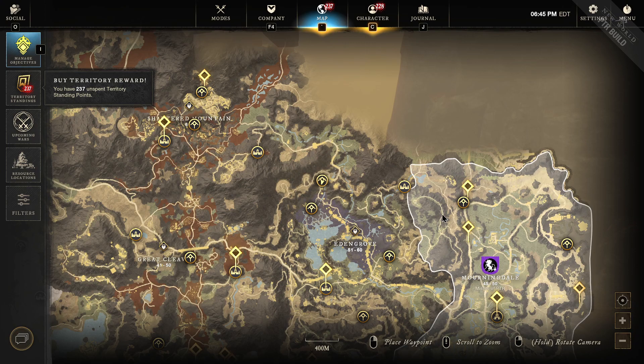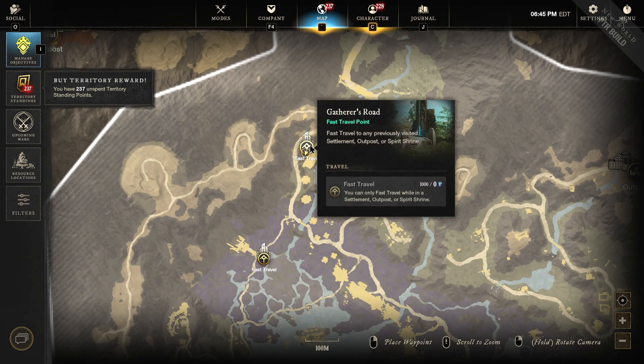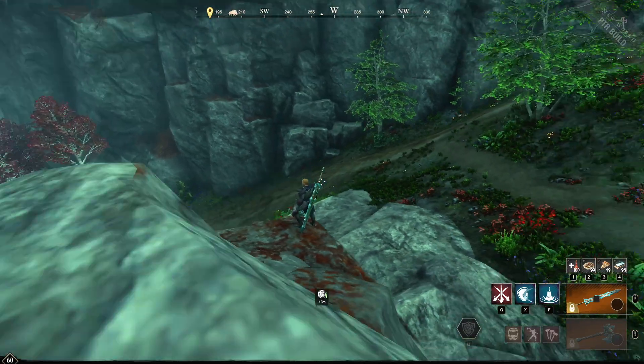So where do you go? We're in Eden Grove, Gatherers Road. Right here is the Genesis Shrine, and what we're going to do is port here and run straight down. There are 19 Spinefish on this route. Normally I only do the first set of about 9 and then I take the shrine to my next location. Here it is — let me give you the whole route.